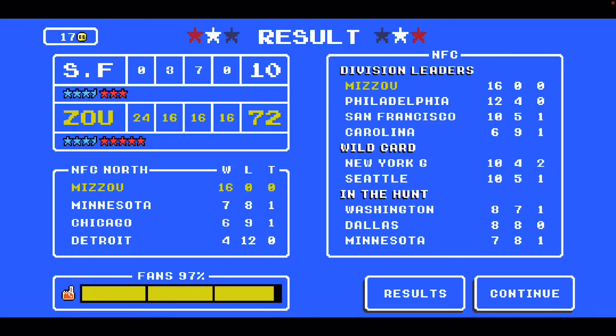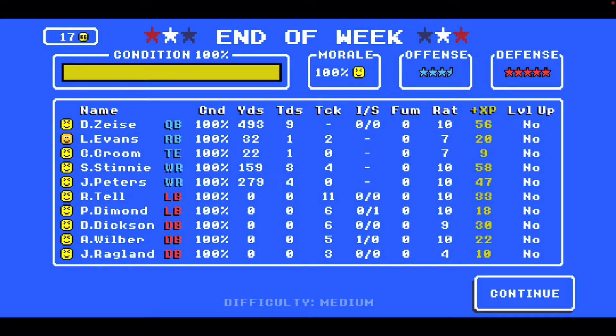This third game is going to matter. In game two, Zeiss once again balled out — 493 yards and nine touchdowns. Both the running back and tight end each got one touchdown. Stinney again got three touchdowns with 159 yards, and Peters got four touchdowns with 279 yards receiving. Defensively, Wilbur had a pick and Diamond had a sack. Overall, Tell had 11 tackles. Ragland with three tackles is the only one that looks like they might not have played well defensively.